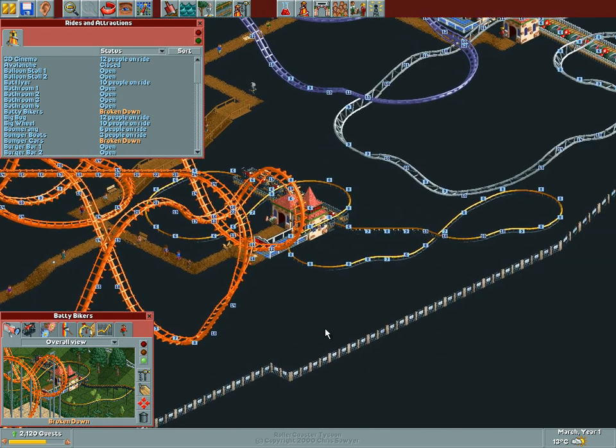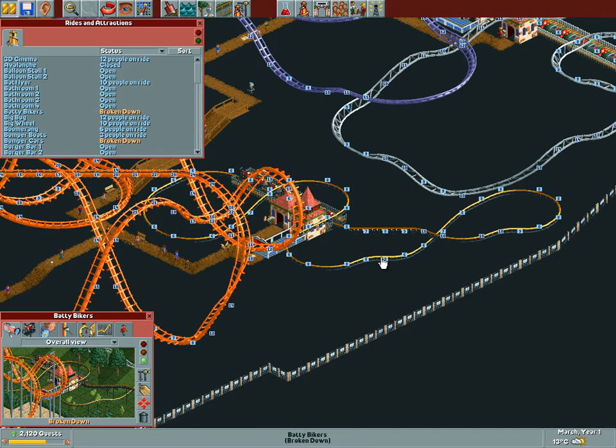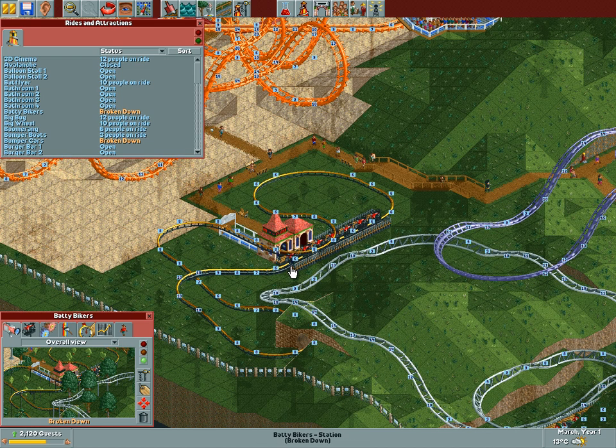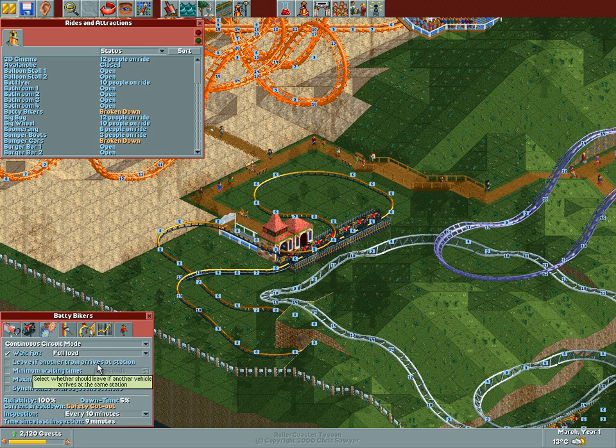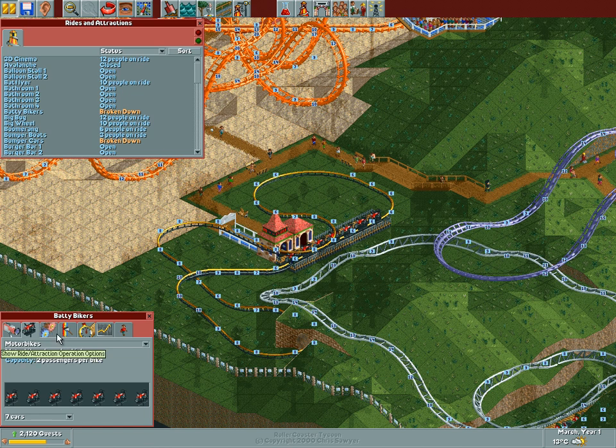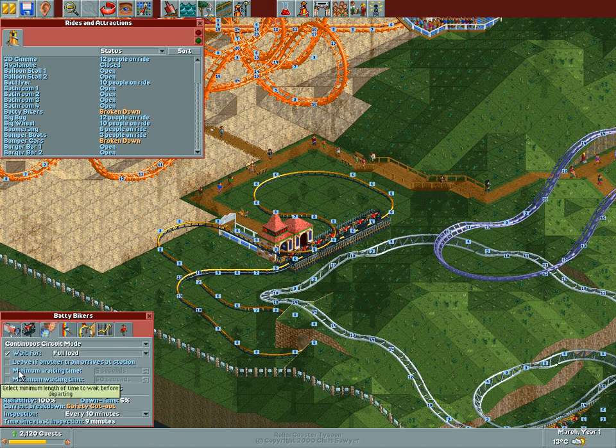Then we have Betty Bikers, which is also a coaster. Oh my goodness, what is this? This is absolutely crazy — there's a safety cutout. Not much we can do about this. It has no minimum wait time. With 34 seconds and seven cars, that's about 5 seconds per car. So we're going to make it minimum 5 seconds, max 15. That should always keep things going.